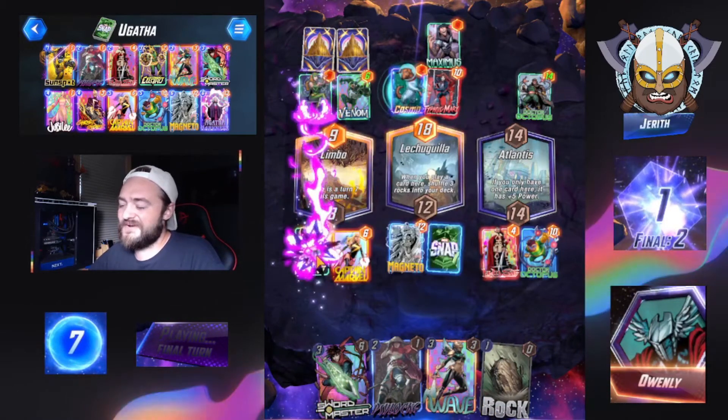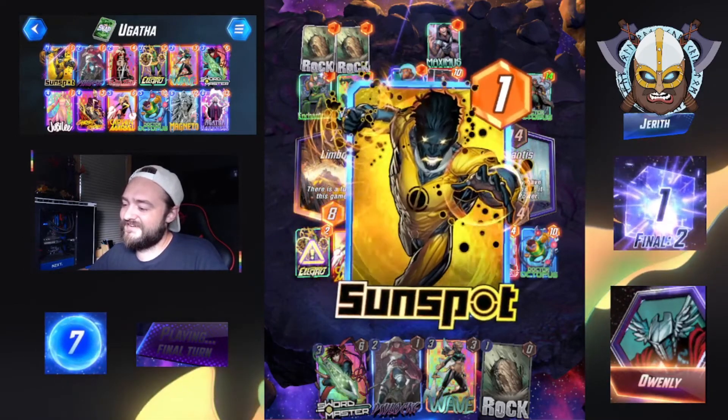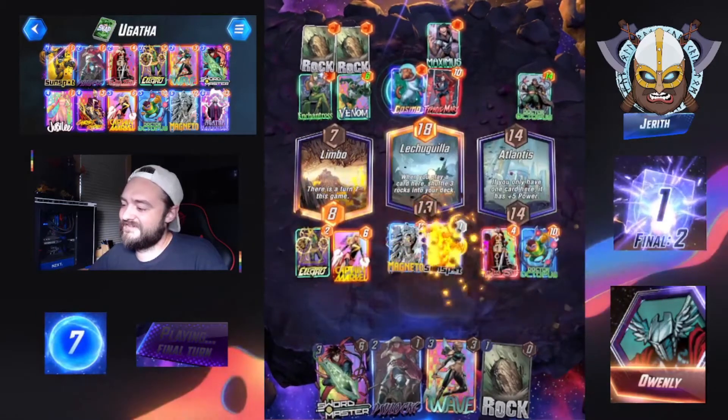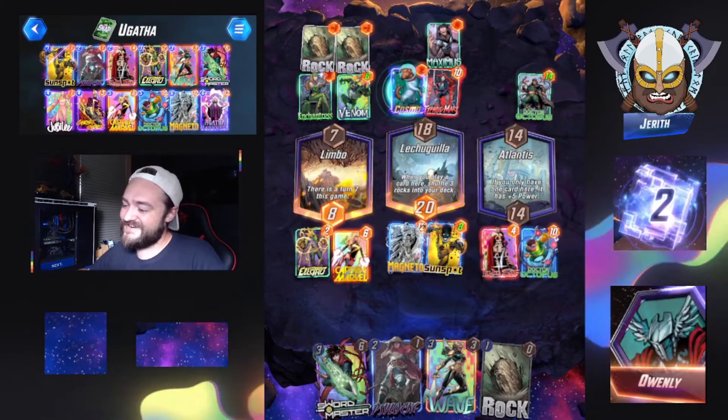Enchantress — okay, that's fine. A rock and a rock. Big conversion. Nice, nice. Very nice.